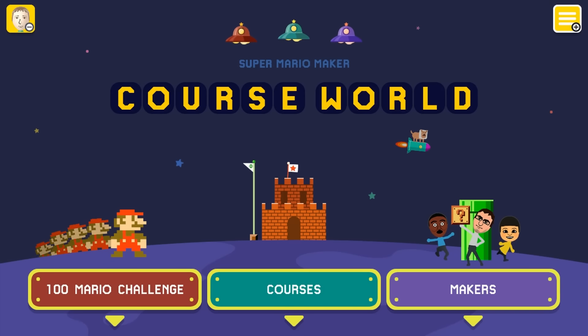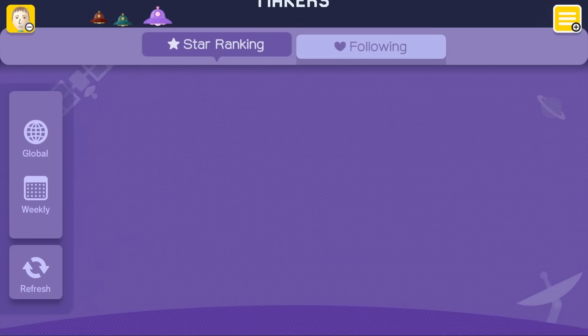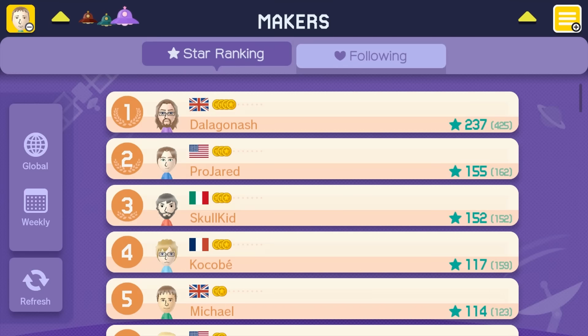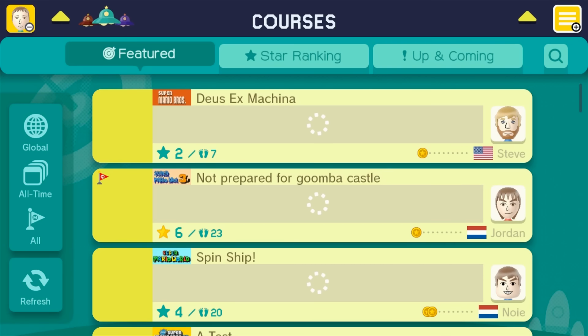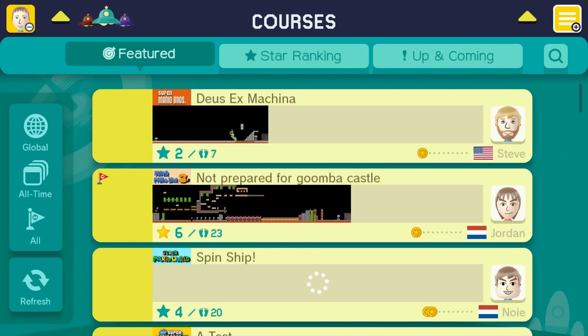Hey everybody, Ryan's back once again. Super Mario Maker — taking a look at Course World here, split into three sections. Makers shows you all the folks that are currently making levels, sorted by star ranking or who you're following. We also have courses — basically the leaderboards of how you would go through and see what levels are available.